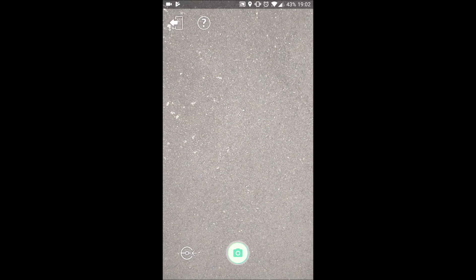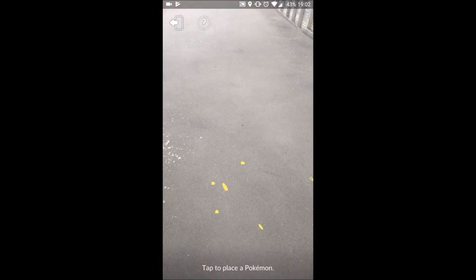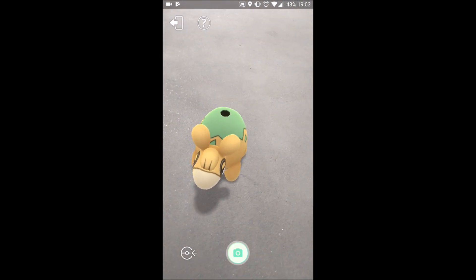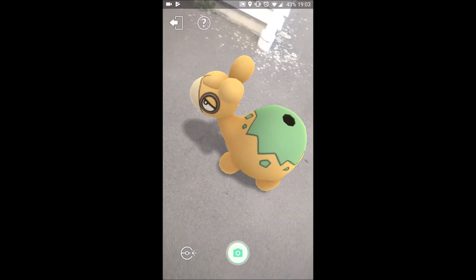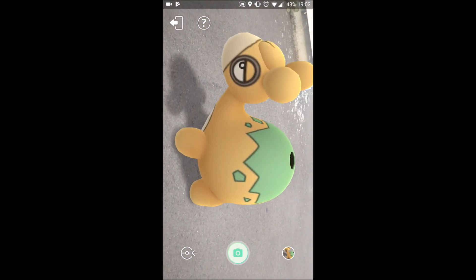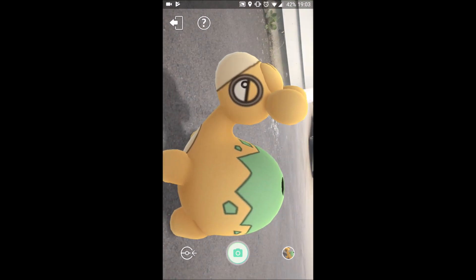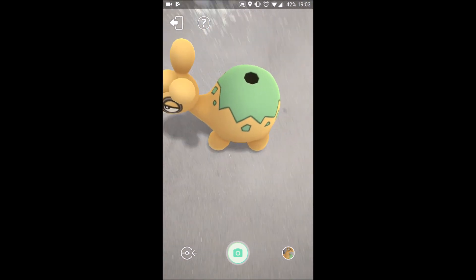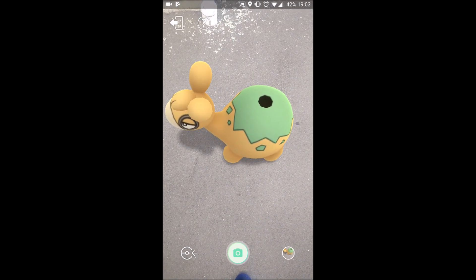So as you can see, I did click on a Snorlax, so nothing too exciting there, but first impressions. Currently just rotating around it — this is my first time using Go Snapshot as well, not entirely sure what to expect. Just rotating around it, wondering what to do, how to place it. So I rotate the camera and take a picture. I wasn't sure if it was going to ask me if I wanted to save it or not, but it kind of just keeps it there.